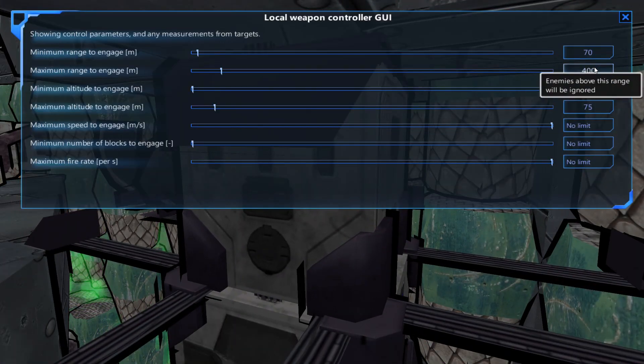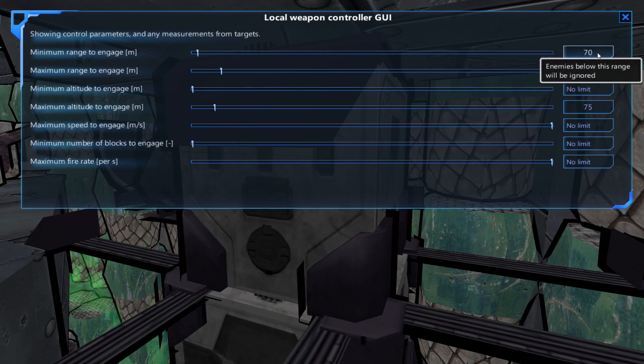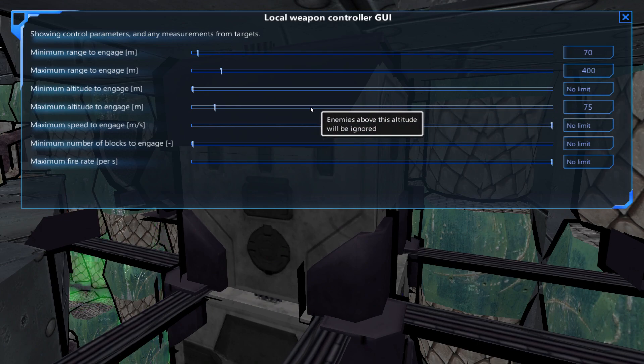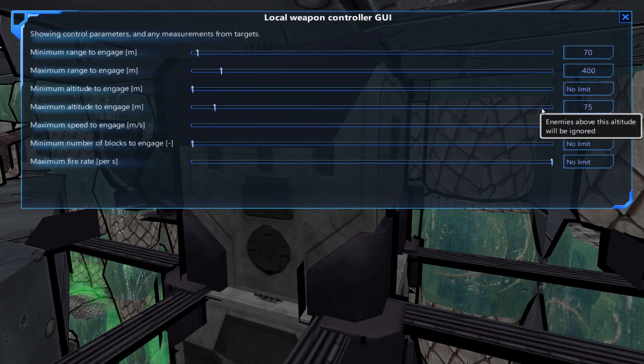Each weapon has a maximum range of 400 and a minimum range of 70. I don't want to launch any mines closer than that, because the mines themselves are going to be attracted to anything within 50, and I don't want them being attracted to our own fortress. There's also a maximum altitude to engage of 75 — if there's a plane nearby that's about to be dropped in the drink, it'll still try to fire on it, but if it's much higher than a 75-degree angle from the cannon itself, don't even bother.